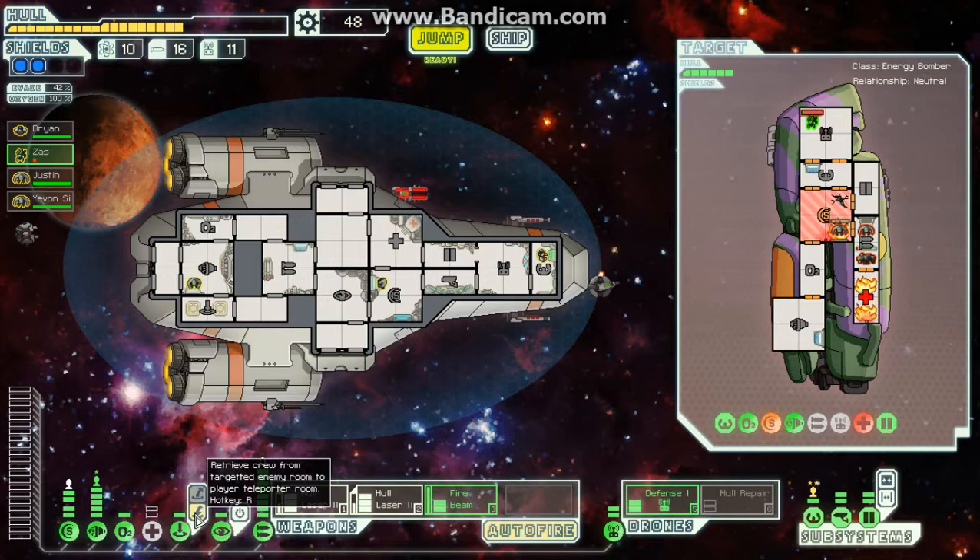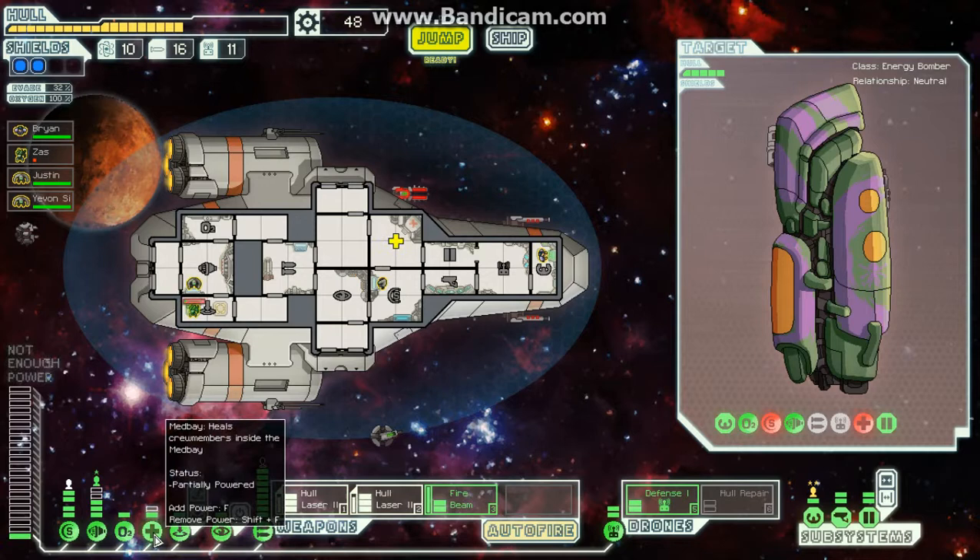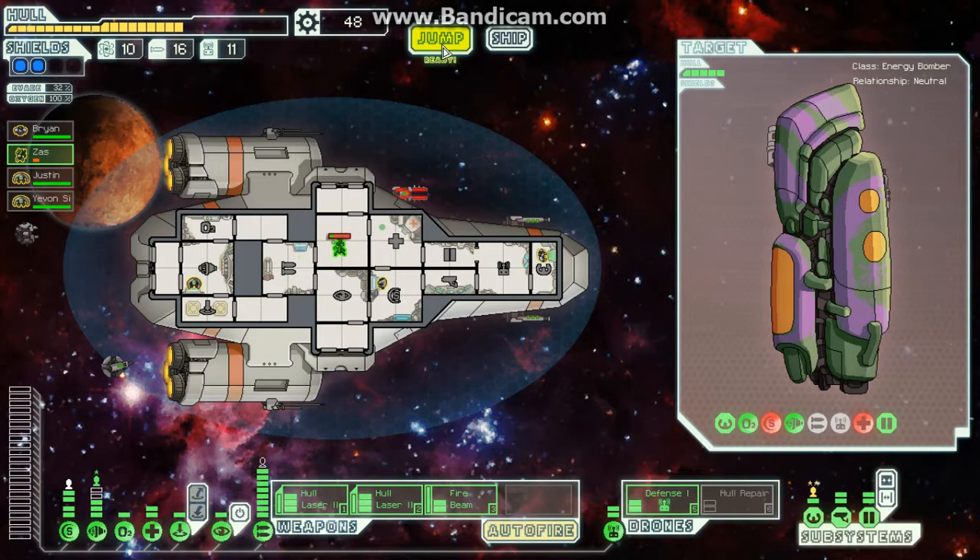It's a little bit too late there, so yeah that was bad. I need another crew member, just one. Get some repairs on the side — there we go. That's been so useful. If you get that early on, the hull repair, it really can make the game so much more different.